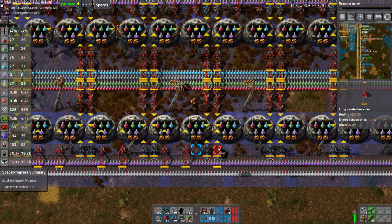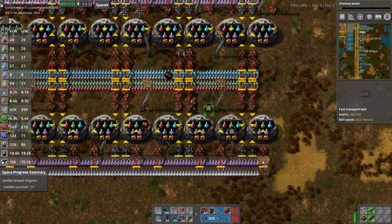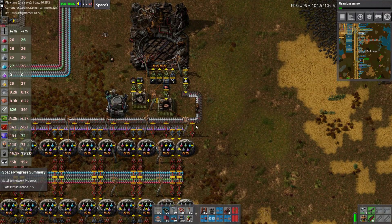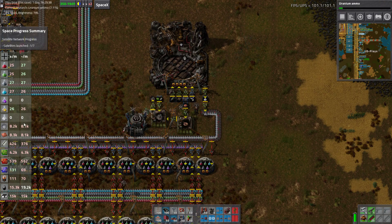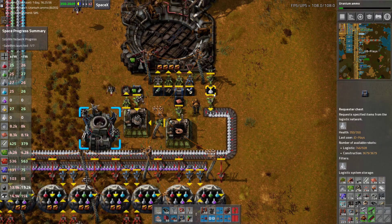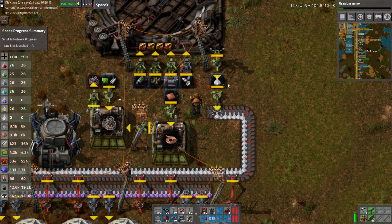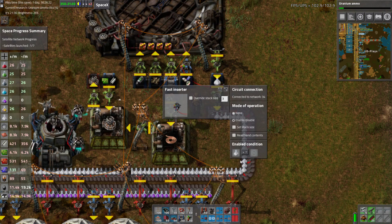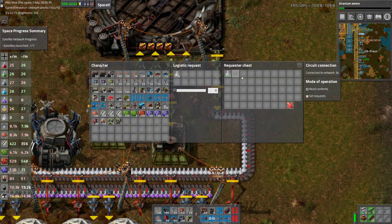I put a buffer chest in because that's pretty important to have. You never ever want to launch your satellite if there is not room to output. If the count is less than 5,000 — because they stack to 1,000, so 5,000 is quite a bit of science.